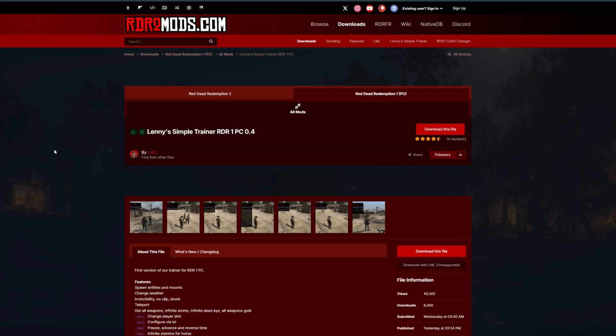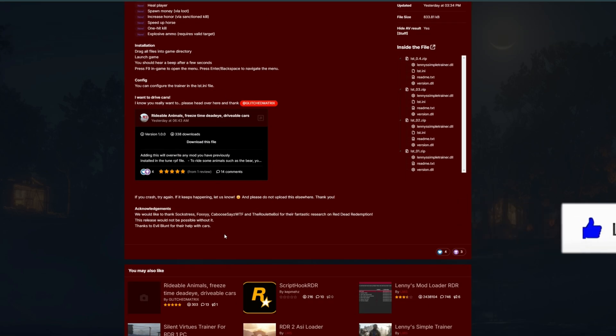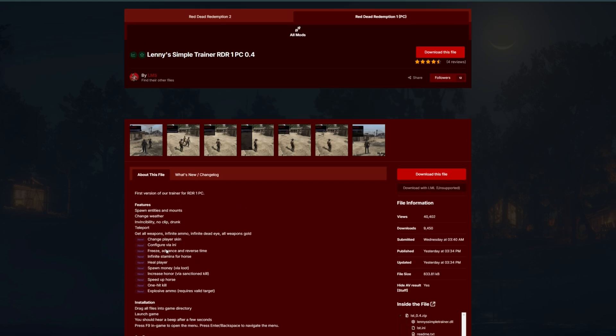When you get down to this download page right here, read the full description — that's a lot of important information. After you're done reading the full description, come over here where it says 'Download This File' in order to download this file.